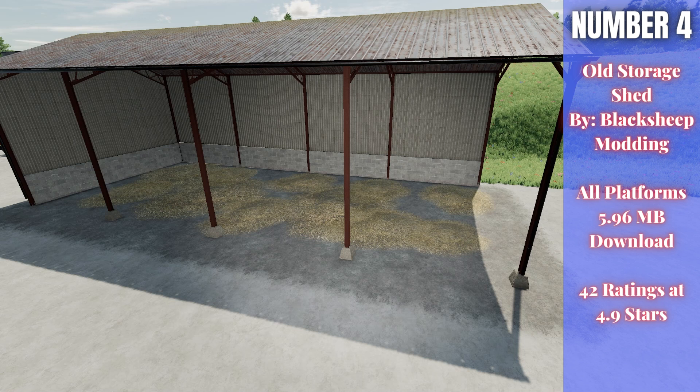Really cool shed — I think it looks great, honestly. There's also a $10,000 version of the shed that will hold 550 bales or pallets, so it basically works like a bale or pallet storage. Also $5 a day for maintenance, same size, and also left and right models. But there you guys go — the Old Storage Shed Pack by Black Sheep Modding. Really cool sheds; I think a lot of you guys will find them pretty useful.